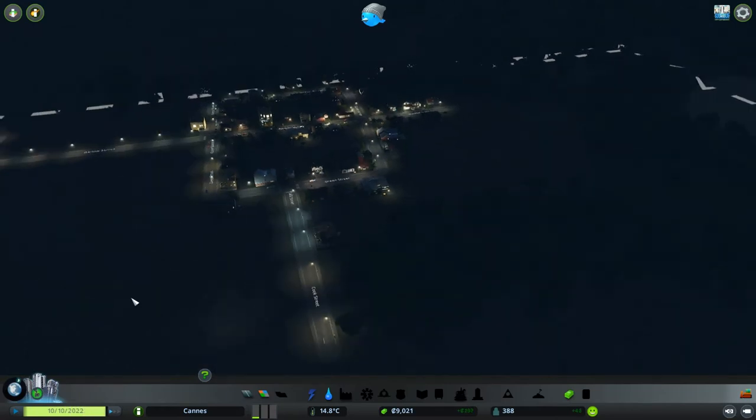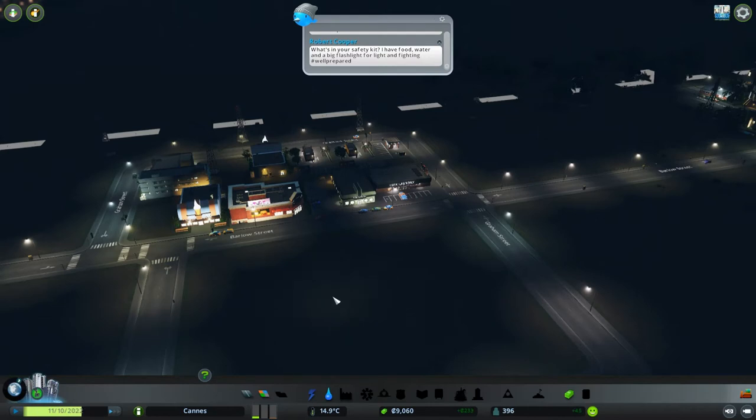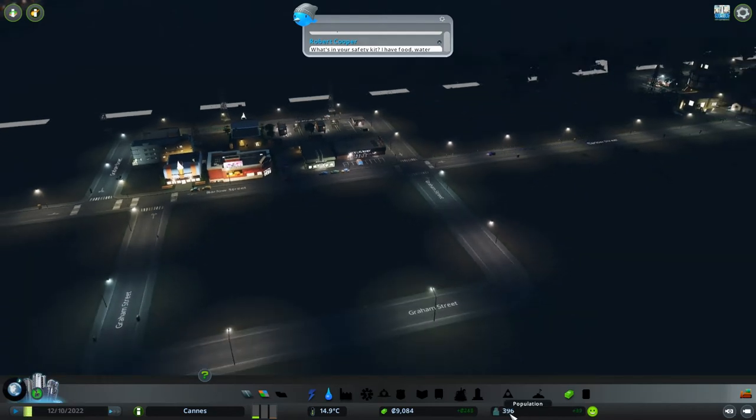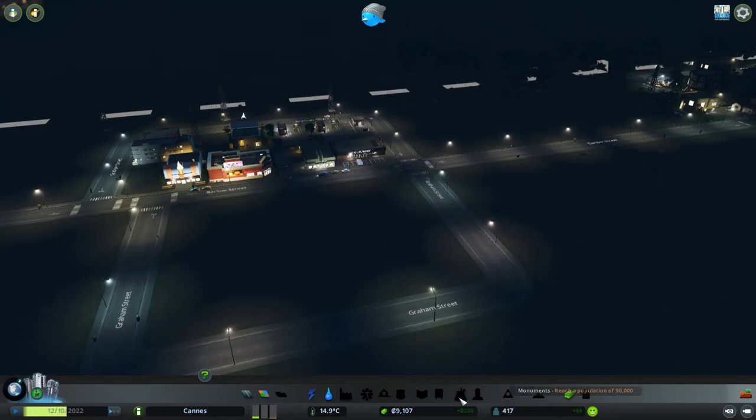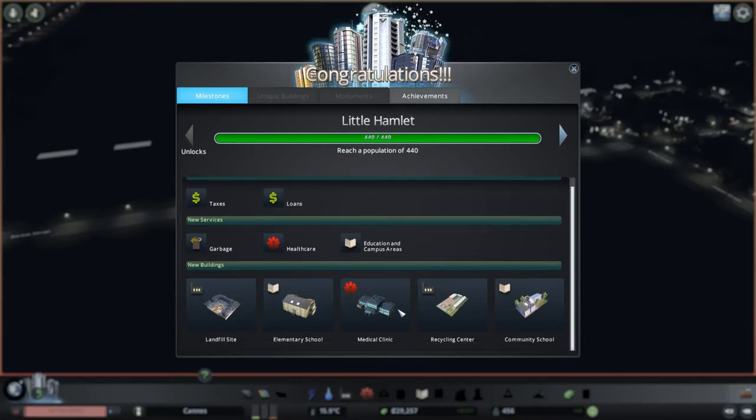Everything's starting to build in. Population is 396 people. You don't get a police department until 900 people. EMS is 900 too. Everything else — garbage is about 440, healthcare about 440. Okay, we hit little Hamlet! That gives us Medicare, gets you a school, a recycle center, and a landfill.